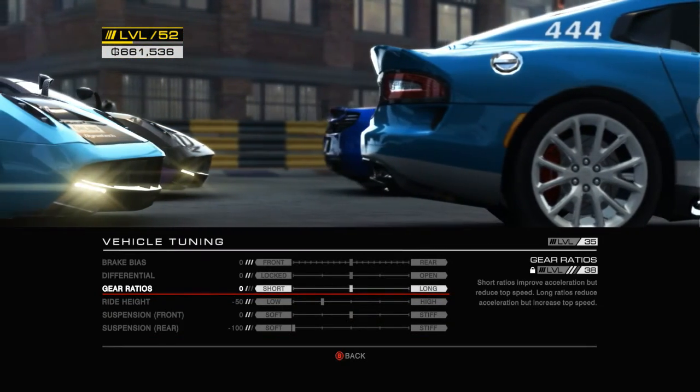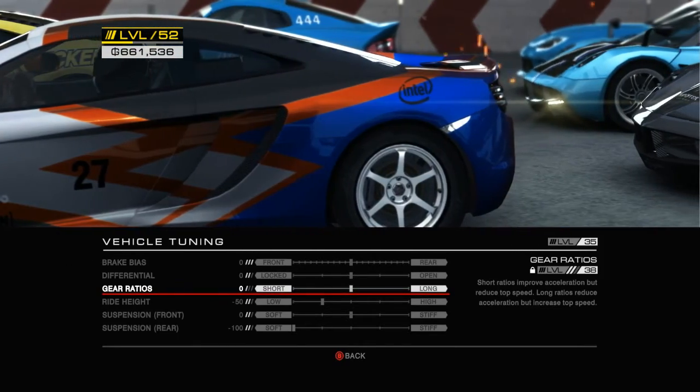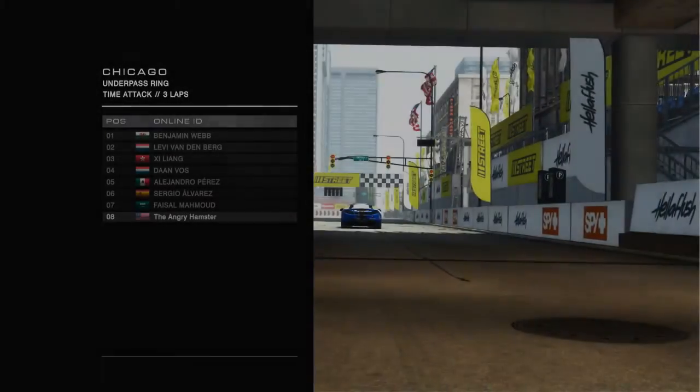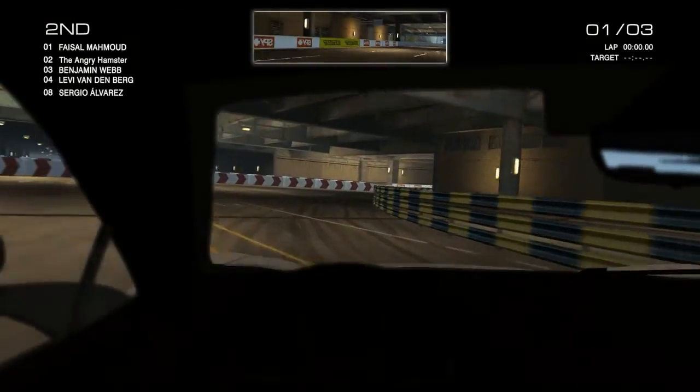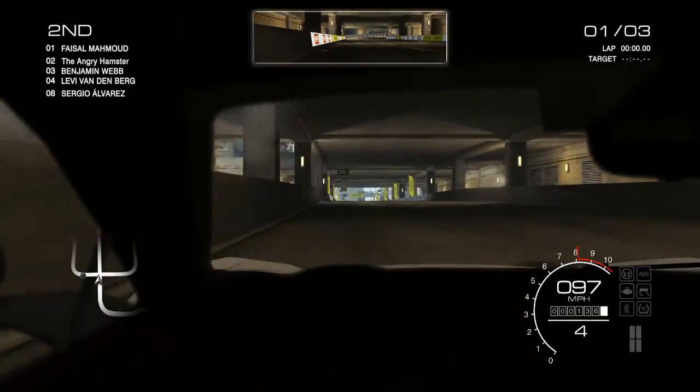If I had minus 50 for gears, I would definitely do that. But as it stands, I'm going to leave it right in the middle. And away we go! Now this is a fairly large course, so the AI shouldn't be too much of a factor.